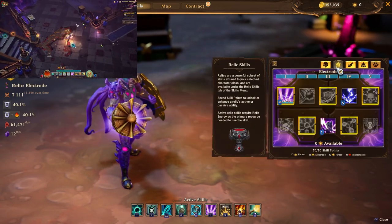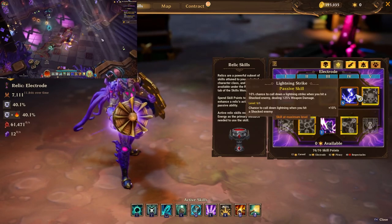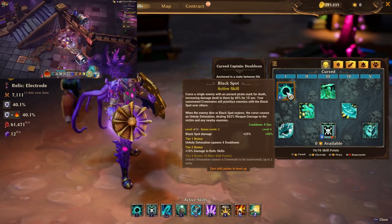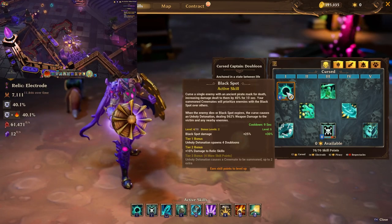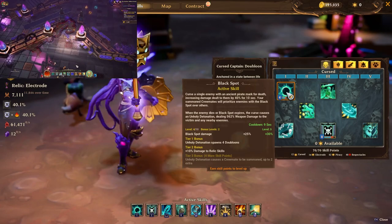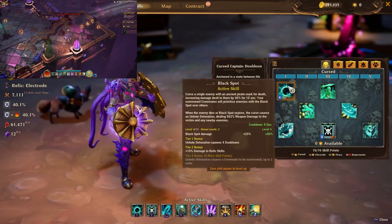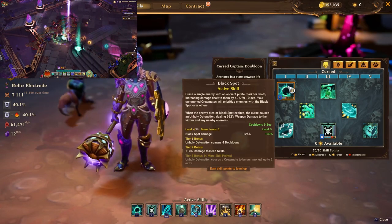Imbue Relic boosts our relic skills, particularly Volkawite Storm — I tested long ago and Lightning Strike doesn't get boosted, but Volkawite Storm does get the extra damage. Black Spot is amazing not for its own damage but for the 40% extra damage enemies take for 10 seconds after being hit. At level 6 the cooldown is 10 seconds, and with the passive it drops to 9 seconds, so you can essentially keep Black Spot up on an enemy non-stop.